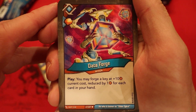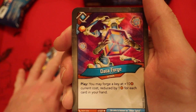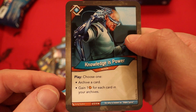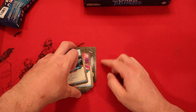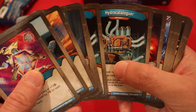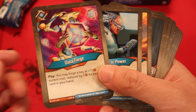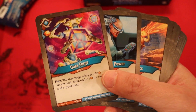Data Forge — amber, whenever you play it, you may forge a key at plus 10 current cost, reduced by 1 for each card in your hand. And the final card of the deck, Knowledge is Power — made a return. Choose 1: archive a card, or gain 1 amber for each card in your archives. That can do a lot of work with the 2 Hydro Cataloguers in here.